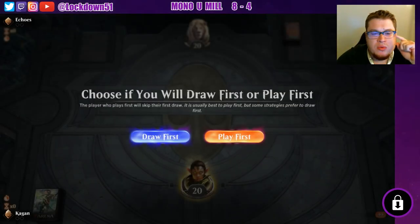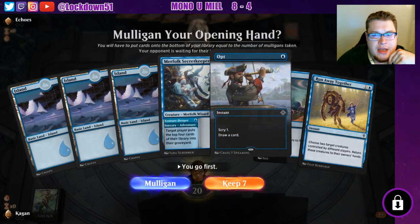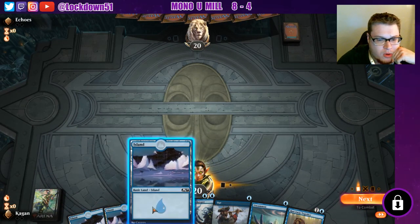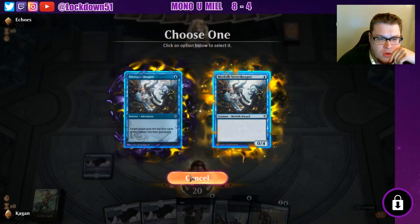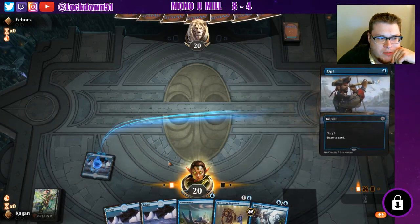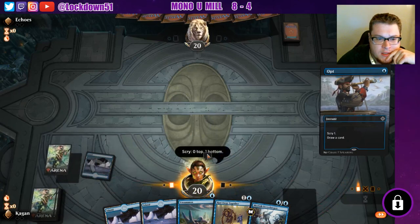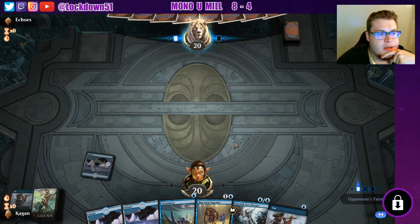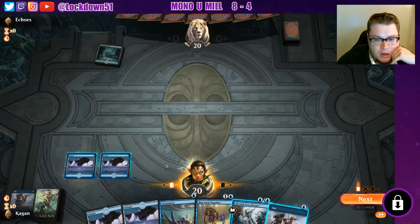Welcome back everybody, it's time to lock down some more Arena. We're playing some more Mill going against Echoes. Looks like we got a decent hand with Unsummon, a perfect Secret Keeper, a bunch of stuff. I'm going to opt and see if we can find a Drowned Secrets — don't really want the other stuff. If we can find a Drowned Secrets I'd rather play that to get double value, or play Secret Keeper. I think we're playing Breeding Pool; this could be Simic Flash.